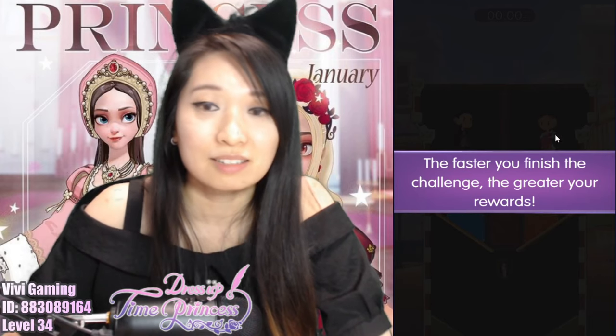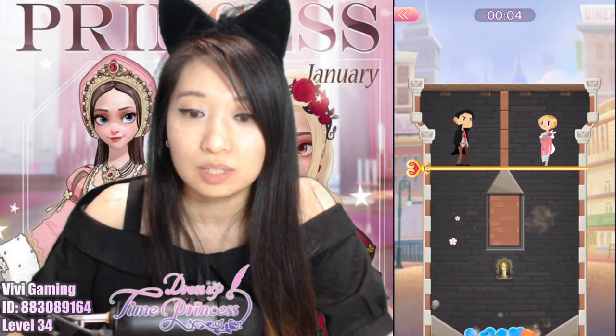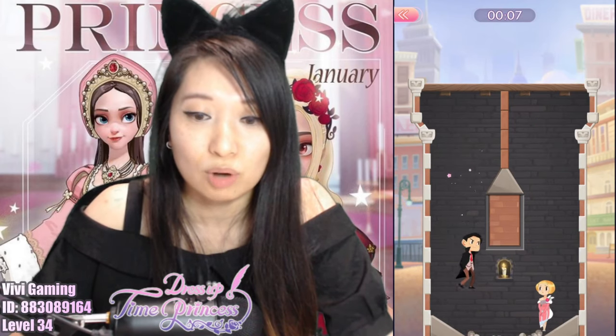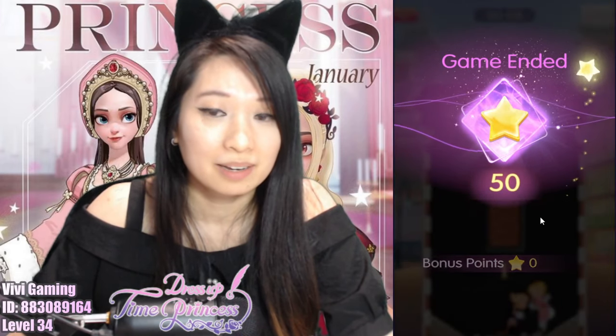Here's a guy and here's a girl, and your goal is to reach it. Let's do this — the water is going to melt the thingy and then both of them drop. There you go. Easy peasy. There's my bonus points — heck yeah!